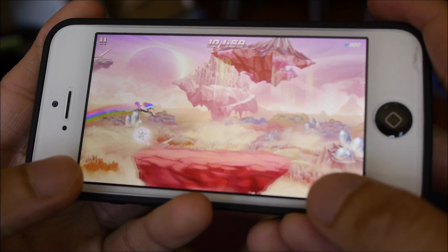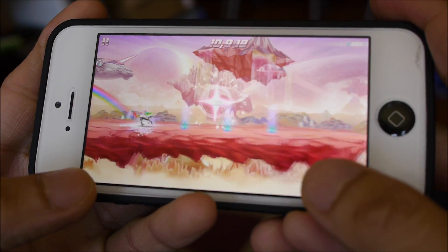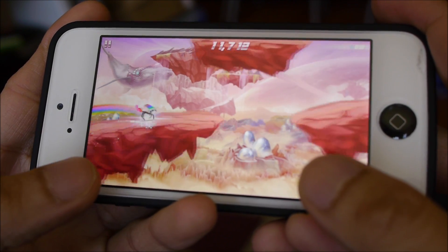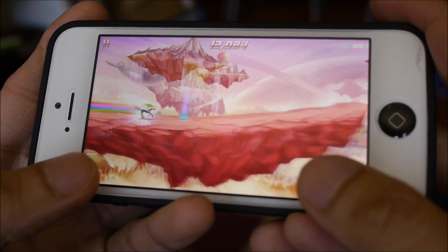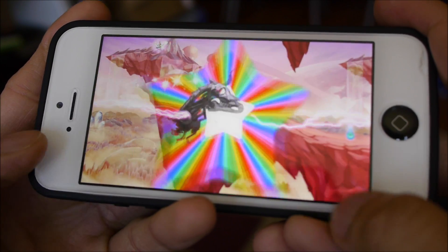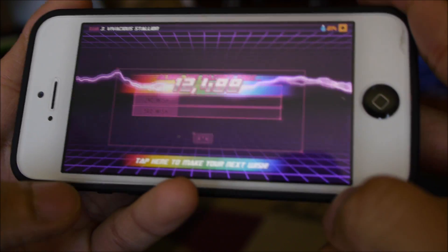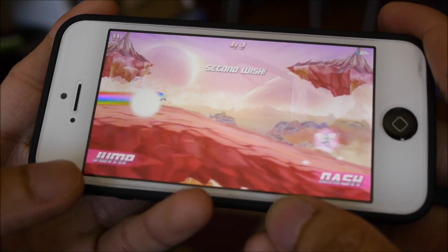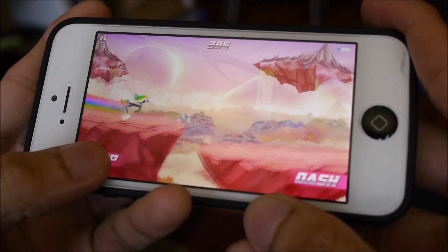And this is pretty much it. You just want to try and grab as many of the items, and as you progress through the game you get some better power-ups and also some special abilities. You can customize your robot unicorn too if you want. And of course there are going to be even more obstacles and enemies to dodge along the way.